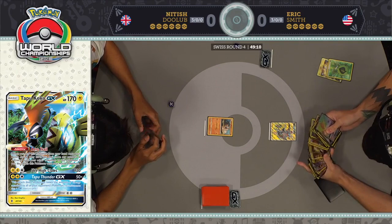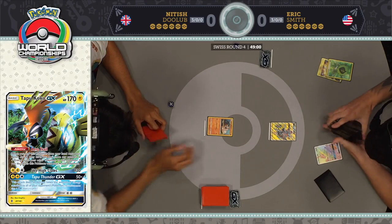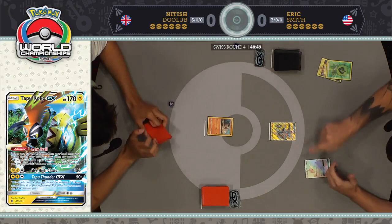Now Eric, of course, looking through his deck finds the bad news of the two Rayquaza prized in his prizes. And we see the first Rayquaza GX come down.